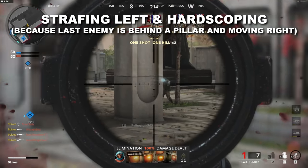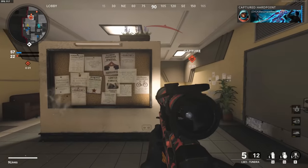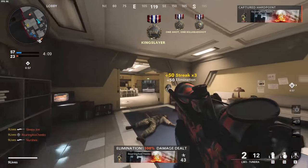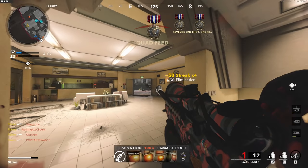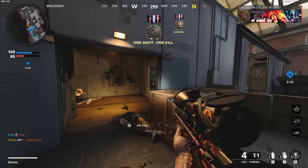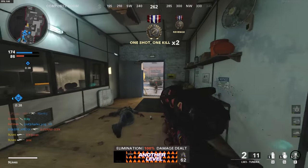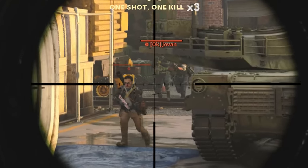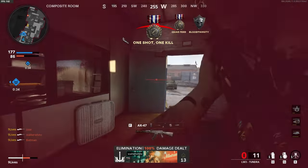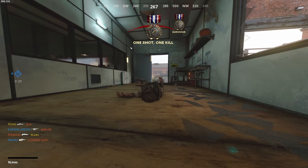If your opponent has better cover and you're waiting for them to peek, you should hardscope — hold up your scope and then take the shot. Jump around corners to avoid being pre-aimed, then pre-aim the last enemies. On Garrison, I'll hardscope into a doorway because running in without the scope up risks losing the gunfight. For all three of these clips I'm in front of the objective, in front of the team, and cutting off the opponent's spawn. Unfortunately I didn't realize I was out of ammo on the Tundra there, but hopefully you learned something.